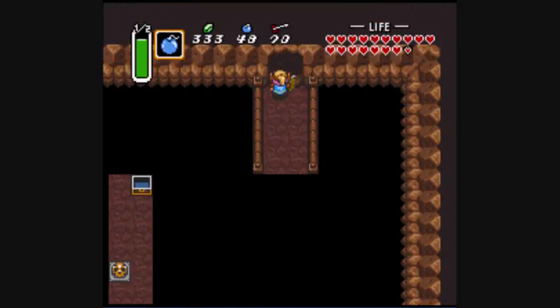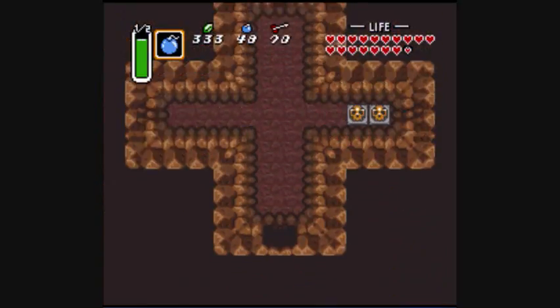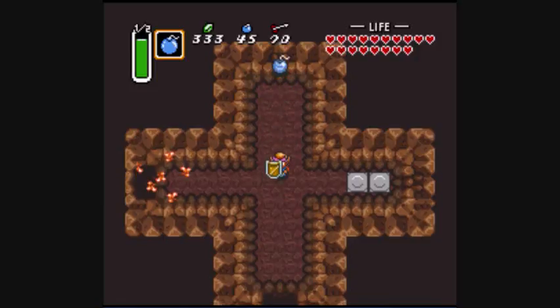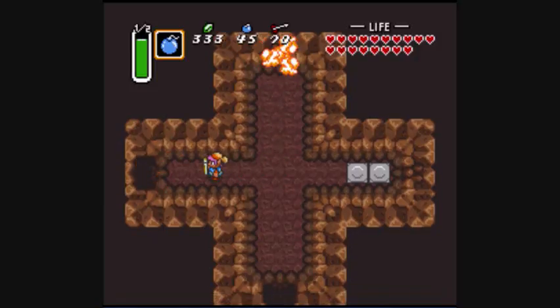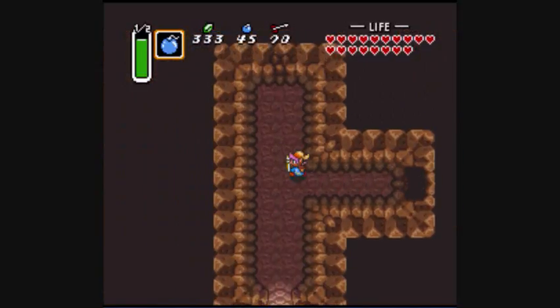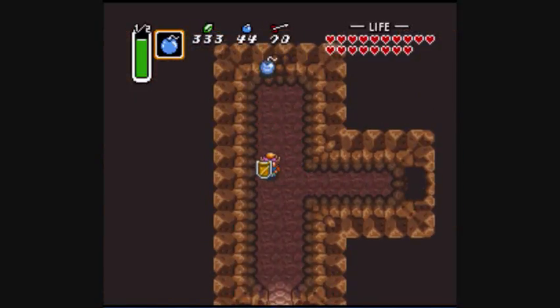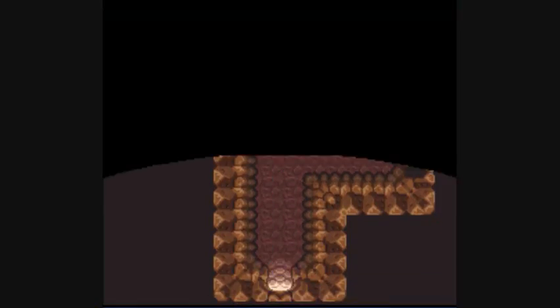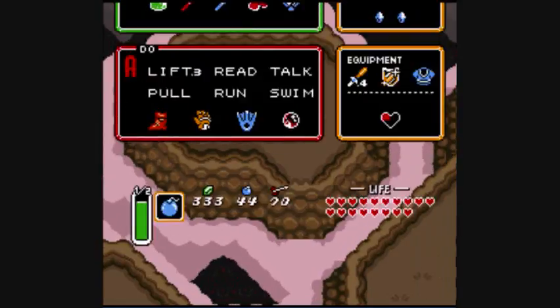And blow up this wall. There are two open walls you can blow up here — one leads to a fairy fountain, and one leads to an obvious heart. There are actually two fairy fountains here, which I actually showed off in this episode.